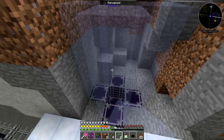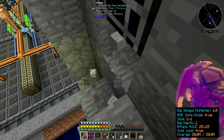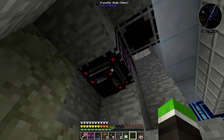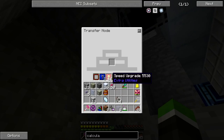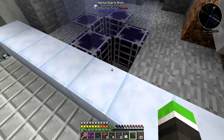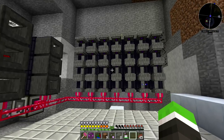We've got all the stuff we need. The last thing is to put a transfer node with the relevant modules — we don't need too much here. Now it can pick up those items and run them to the ME interface.